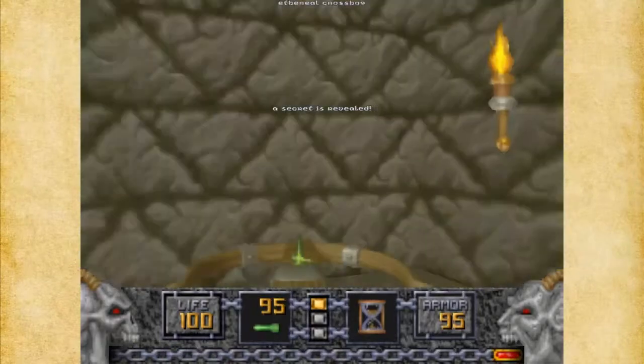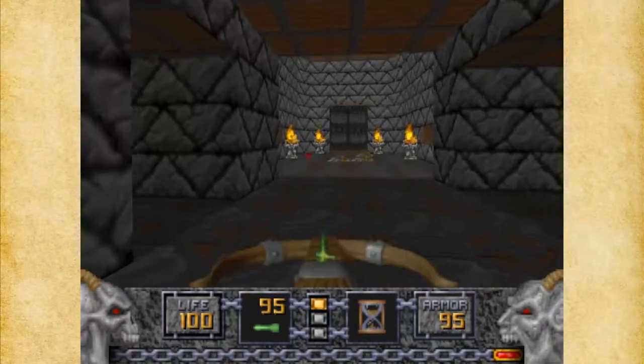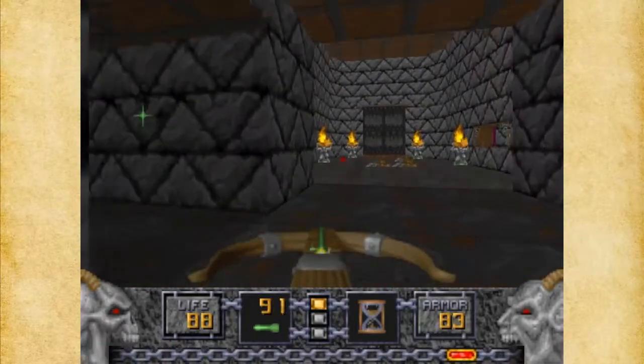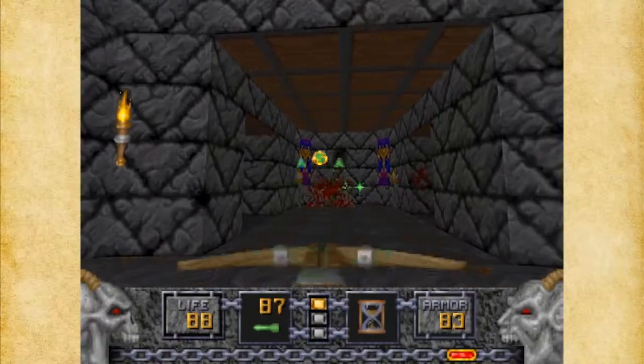This is a secret, by the way. There are actually nine secrets in this level — which is The Confluence, if I didn't mention that. You get distracted early on in a level and you just forget about mentioning the actual title. But we'll manage.